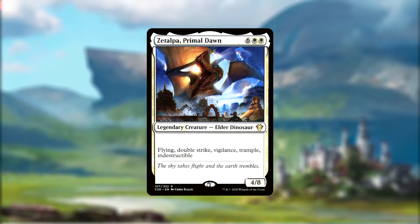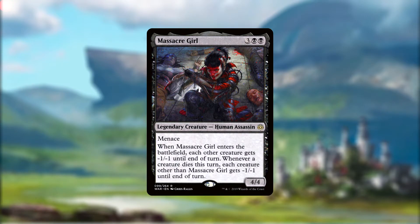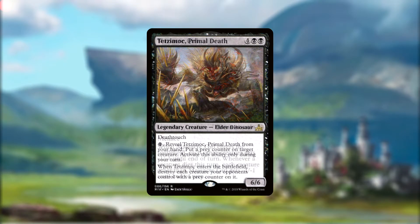Zetalpa is a keyword soup wall coming strapped with flying, double strike, vigilance, trample, and indestructible, all on a 4/8 body. Yargul is Yargul. Massacre Girl has the potential to be a board wipe, dealing minus one minus one to every other creature and stacking the effect every time something dies to it. Tetsamok is a 6/6 with deathtouch who lets us pay a single black and reveal him from our hand to put prey counters on creatures, then kills all those creatures when he finally enters the battlefield.